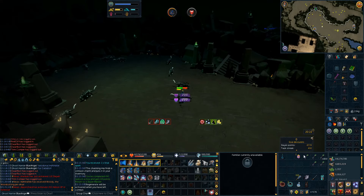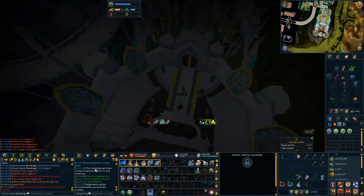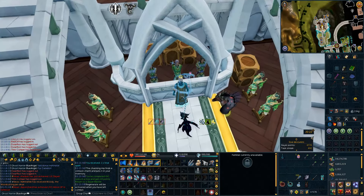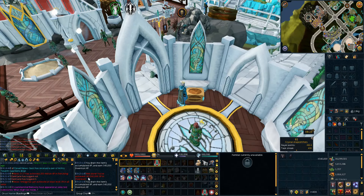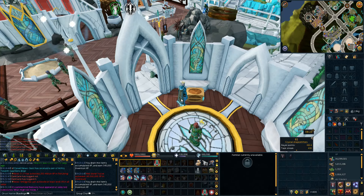Just got done with the Slayer task and we got five Keys of the Crossings, which is pretty rare. We did get a back-to-back-to-back at one point, and the other two came at the start and end. Really, really nice task. I just got 140 million XP in Invention — that means we're only 60 million XP away from our final destination of 200 million. Tell me some of your goals in the comments section — I want to see what you guys are up to.